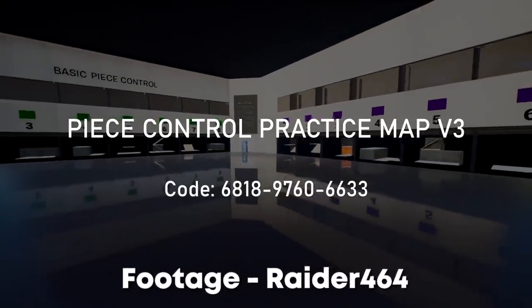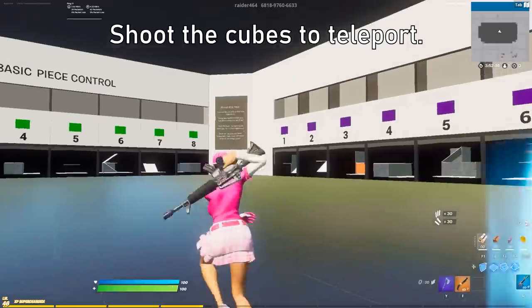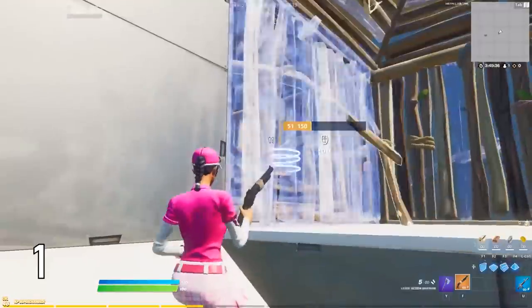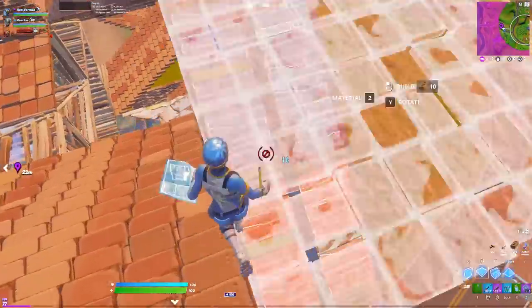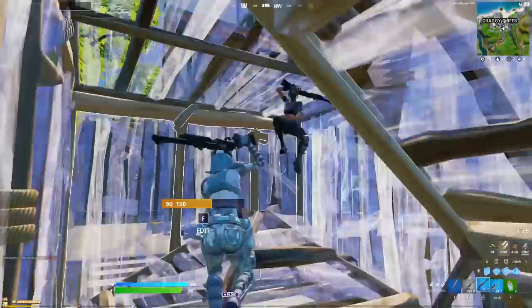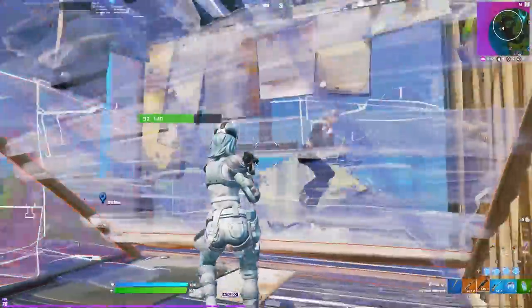For the last map, I'm talking about Raider's Piece Control Practice Map. Yes, basically all these maps are from Raider 464 — I'm basically a Raider fanboy. Raider just released a new version of this map, but whether you use version 1, 2, or 3, they all have really good piece control scenarios. In each map you'll find around 15 different scenarios with a bunch of different piece control drills, which are very beneficial in-game. This is probably my favorite of the four maps — not only does it improve your piece control, but also your editing. Every single month I improve more and more, especially in my piece control, and it's basically muscle memory at this point when I box people up. All my hard work grinding these creative maps has really helped me out.